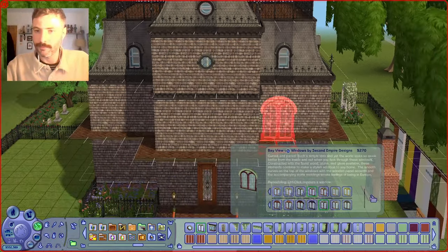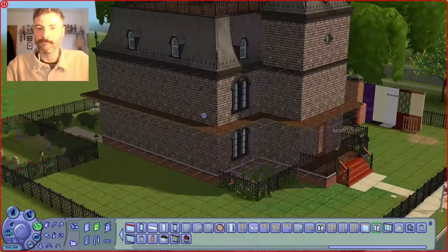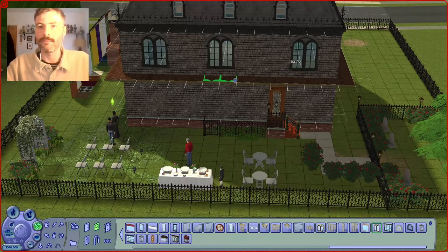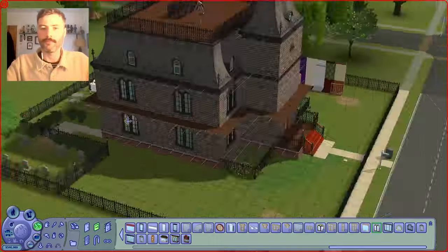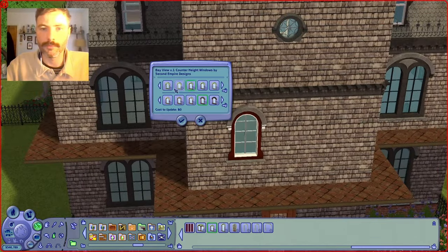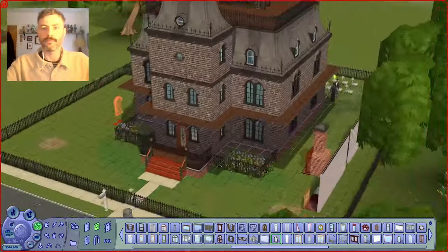And then I'm going to start dropping in all these windows. Again, this is the Second Empire style recolored by Michelle — I'm going to keep plugging that, it's probably really old but I'm acting like it's brand new. The idea is I'm placing these with symmetry and aesthetic in mind because the building is an empty shell at this moment. And then if the floor plan dictates the windows later, I'll deal with that then.